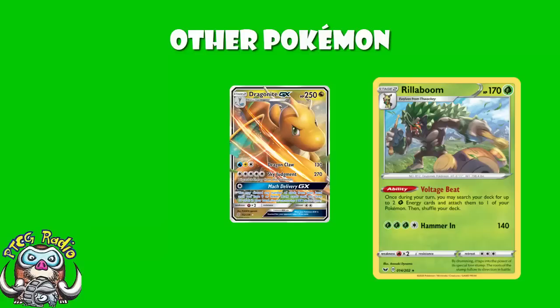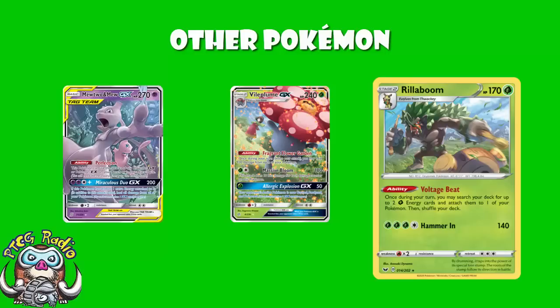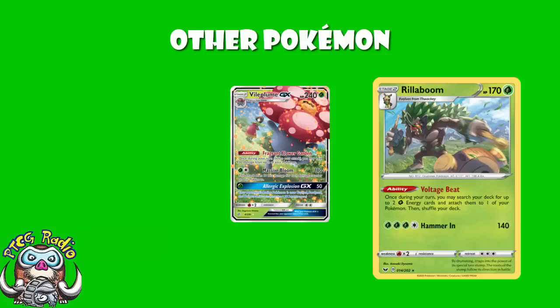We also see one Vileplume GX, which I'm starting to see pop up in more and more lists over in Japan. It's got a really nice ability — once during your turn, before you attack, you may heal 30 from each of your Pokémon. But you're not playing the pre-evolutions, only Vileplume, so you discard it and use it with Mewtwo and Mew; you're never using the ability. The key is 180 damage for 2 Energy, minus 10 for each damage counter on this Pokémon. 180 for 2 Energy is not what you can do with any other Pokémon in this list. Sure, you've got to have no damage on you to do it, but it's so easy to get 2 Grass Energy on via Rillaboom that you can just put up a fresh Mewtwo and Mew and go. There is a GX attack — 1 Grass Energy, 50 damage, plus burn, plus poison, plus paralysis — but I'm not enamoured by any of these GX attacks.